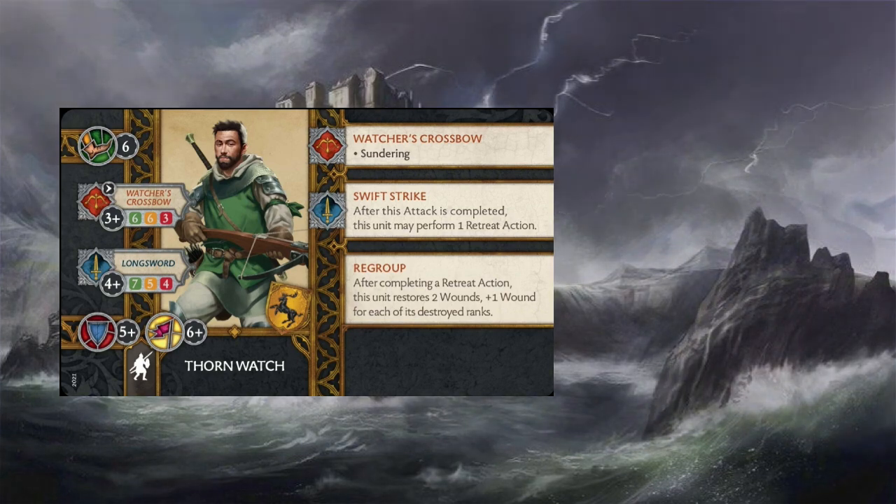On the Watcher's Crossbow they provide the rule Sundering, so you get Sundering on your shots, which is nice. They also have Swift Strike tied to their melee attack — after this attack is completed, you can perform one retreat action. Innately, they just have the ability Regroup as well, so after completing a retreat action, they restore two wounds plus one wound for each of its destroyed ranks.